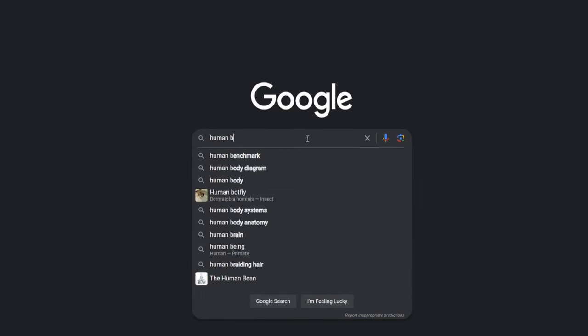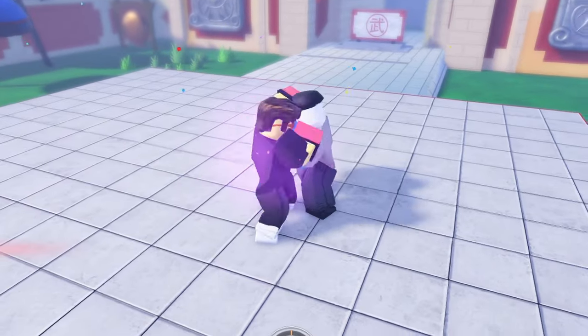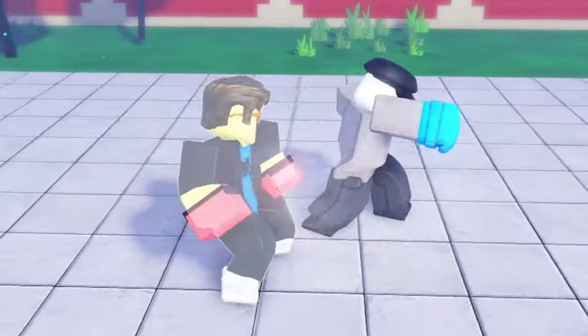To get better at Untitled Boxing Game you need good reaction time, so I suggest going to Human Benchmark and playing the reaction time game. My average reaction time is between 135 and 145 milliseconds — see if you can beat my score while training.